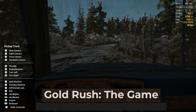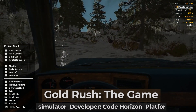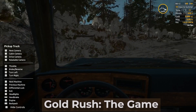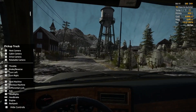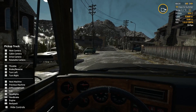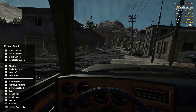Gold Rush: The Game is an indie sim developed by CODHorizon, based on the Discovery Channel series. Just like in the TV series, in the game the main character sets out to catch his luck by the tail, heading to a small town around which several gold mines are located. In his pocket are a couple hundred dollars, a flashlight, the keys to an old pickup truck, and a shovel. The rest you have to get with your own hands.